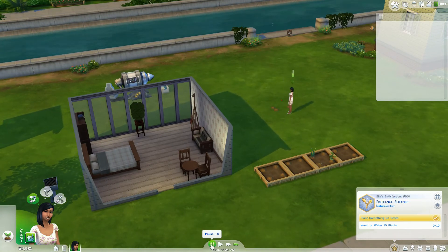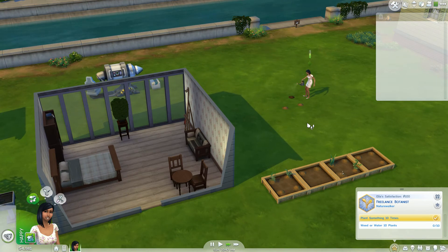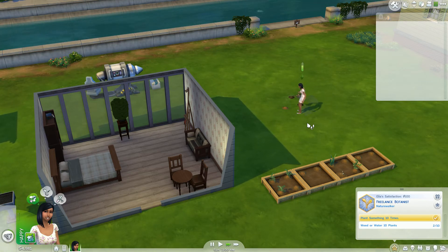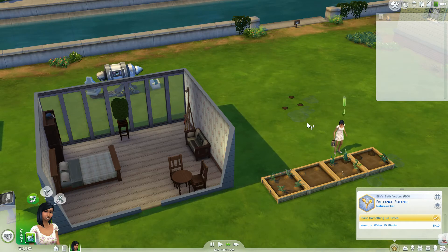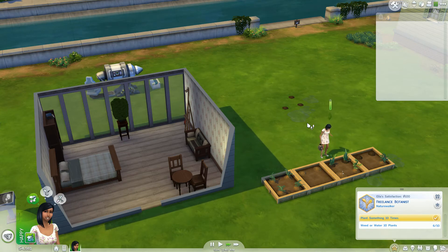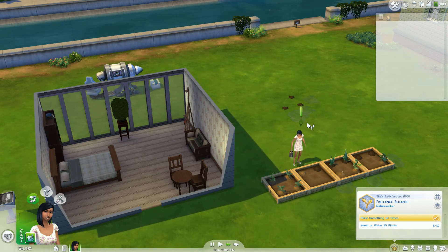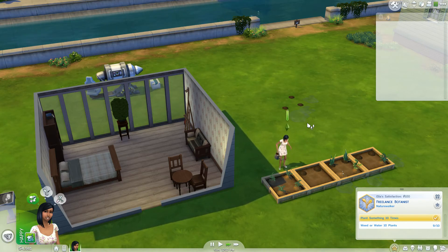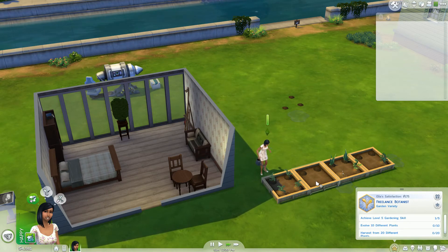After she's done planting I'll have her water everything. This is a really neat challenge — definitely a different start than the legacy challenge. Because the legacy challenge does eventually get a chance to use electric items, this challenge remains difficult throughout since you don't get a chance to use any sort of electric equipment while you play. There are a lot of perks to having electrical stuff, so this will be interesting. I have to really monitor her to make sure she doesn't use her phone — that's going to be the biggest thing.